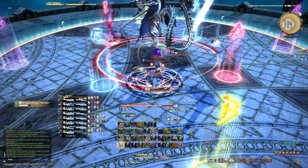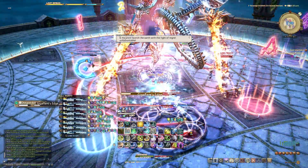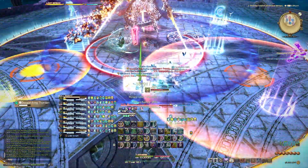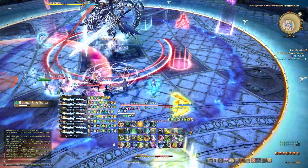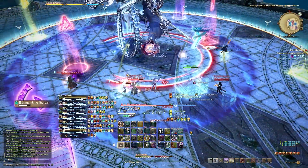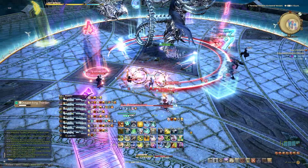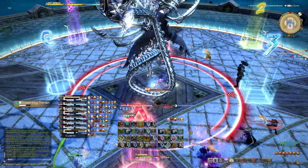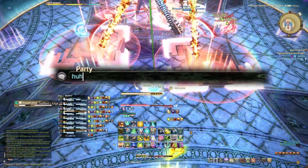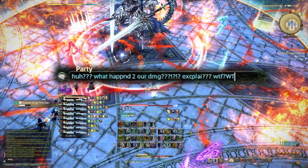Probably the biggest offender of this is the people that never moved the party list out of Narnia — aka the default starting place. If you're a healer that does this, you need to immediately change this. Your entire job is monitoring people's HP, and you can't afford to be staring at the corner of your screen the whole time. Even if you're not a healer, modern ultimates have a ton of mechanics that require you to pay attention to your party members' debuffs, so having that critical info tucked away where you might miss it is bad. It's good in general to be aware of your party members, so that if you notice someone taking a damage down, you can pot or use extra gauge and cooldowns to meet the check and save the pull.